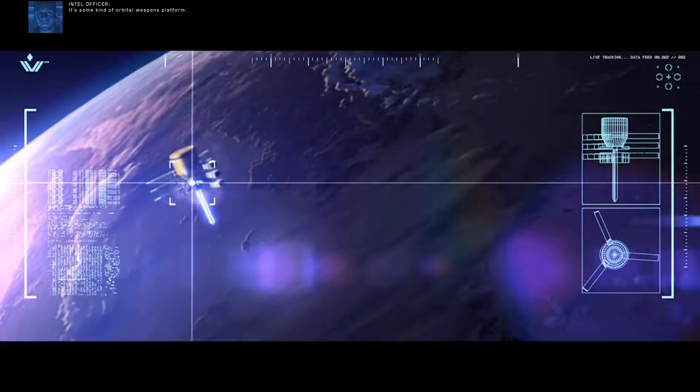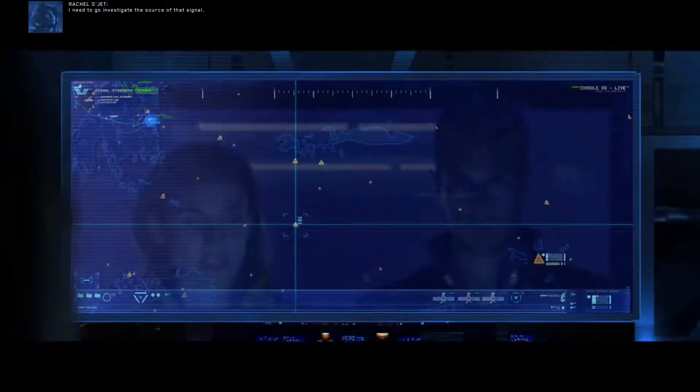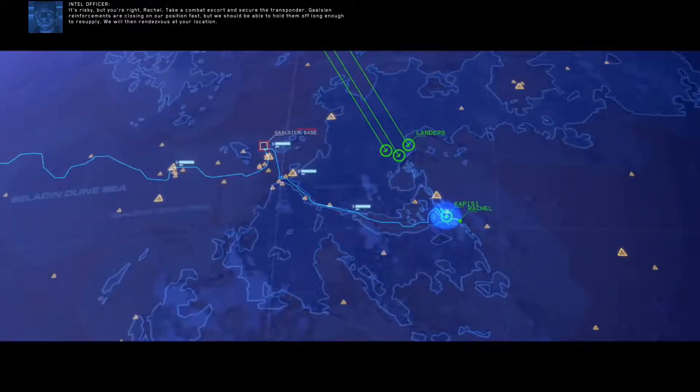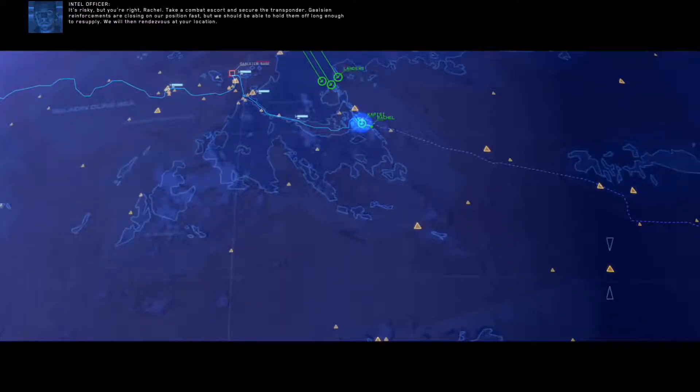As we speak, satellite data has identified the Khaad Sajuk's fleet approaching the site of the primary anomaly. Oh my god — it's some kind of orbital weapons platform. The weapon issued a recognition code at the surface, and an ID transponder returned the signal. The return signal originated here. That's what Jacob was talking about — I need to go investigate the source of that signal. It's risky, but you're right, Rachel. Take a combat escort and secure the transponder. Galician reinforcements are closing on our position fast, but we should be able to hold them off long enough to resupply. We will then rendezvous at your location.